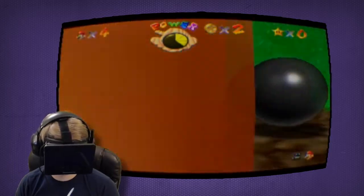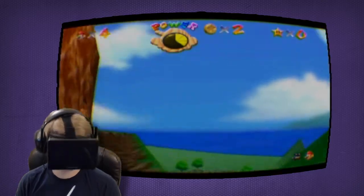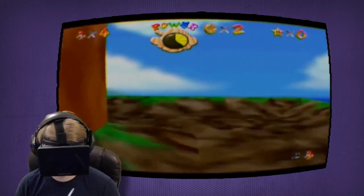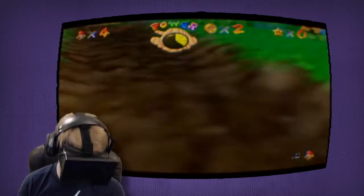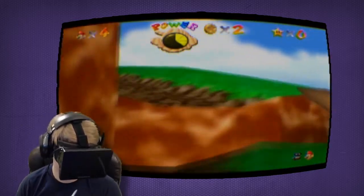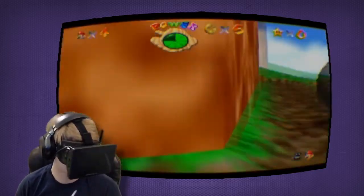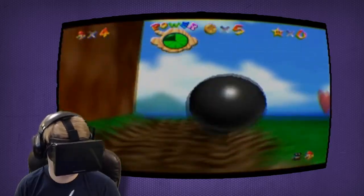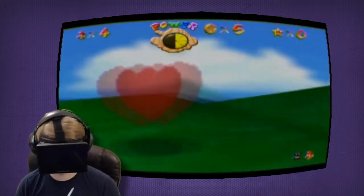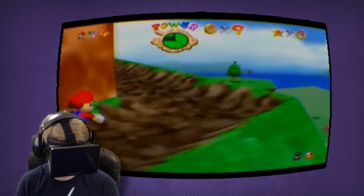Some of the 2D textures used in the game behave kind of odd when you use something like the Oculus Rift. One more thing I also noticed was, while bypassing the game's normal camera, some objects tend to just not load in front of you. I think that's just because the game simply thinks you're not looking that direction yet, so it doesn't load it into view — something they probably just used to save on resources in the game's original release, which is quite understandable given that cartridge technology back then was pretty limited.